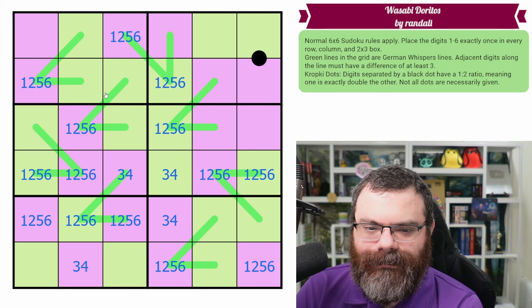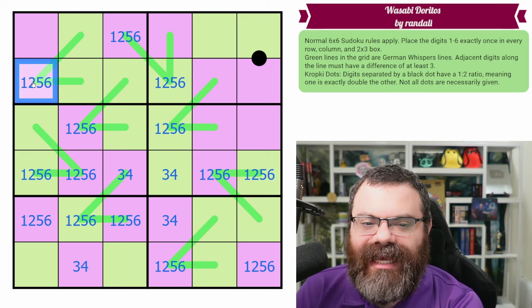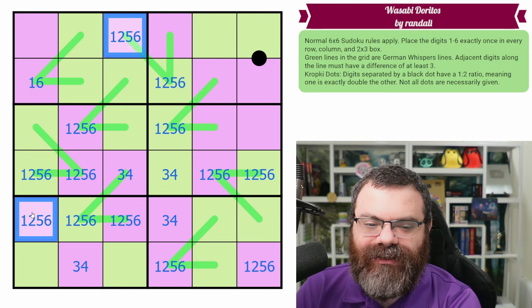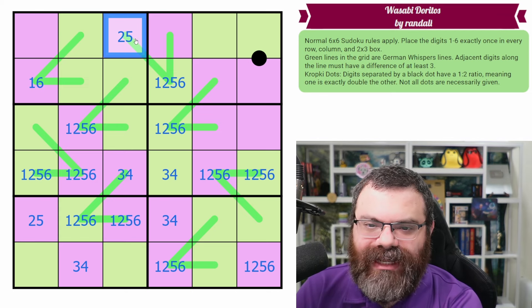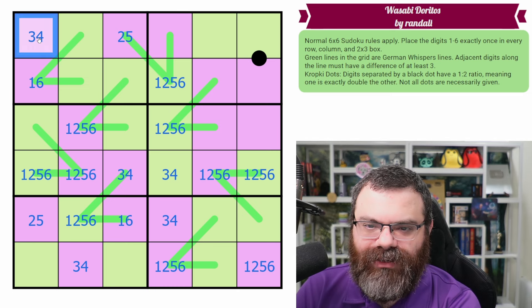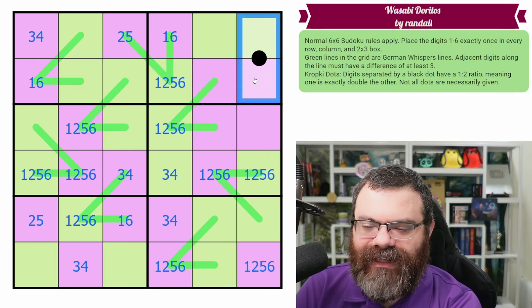There's a green three-four somewhere up here. If one of these is a three-four, then this has to be a one-six, because two-five is too close to three-four. So now we can say that these are two-five, not one-six. This one-six sees down, making this not one-six. So this is one-six, and this is also two, three, four, five because it can't be one-six.